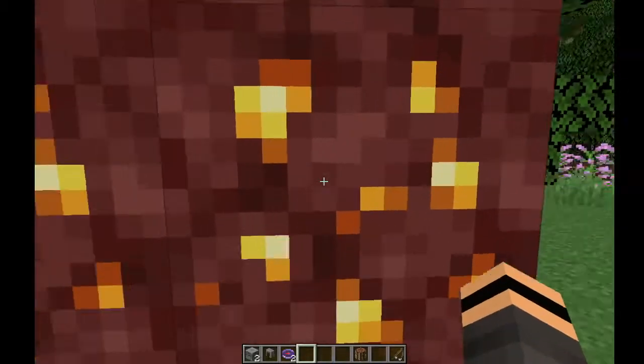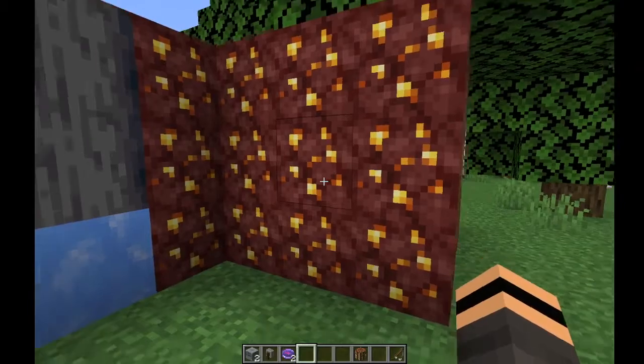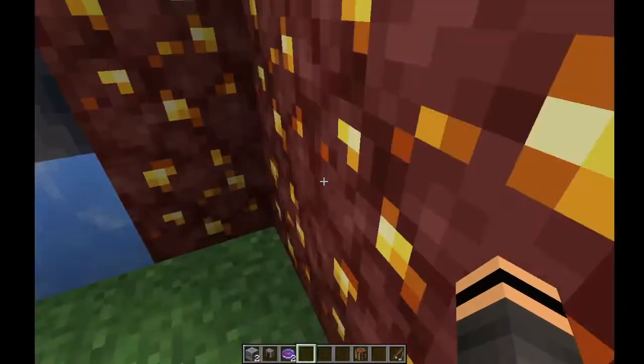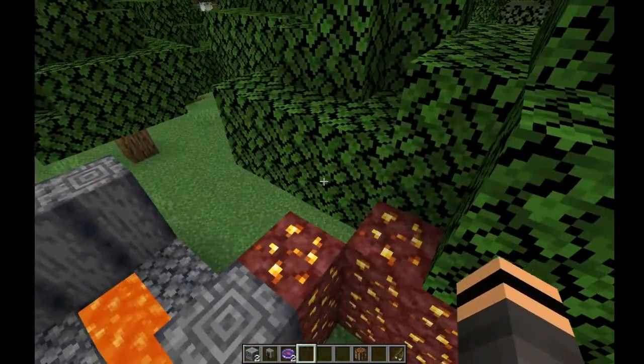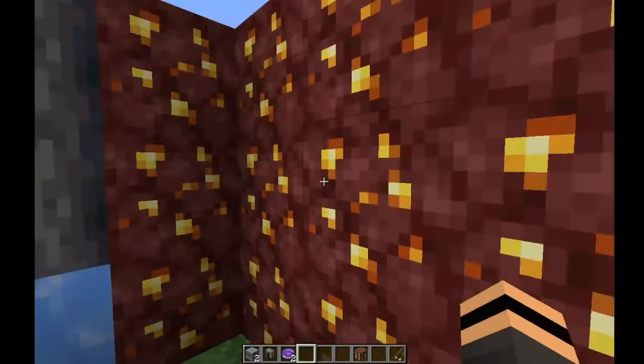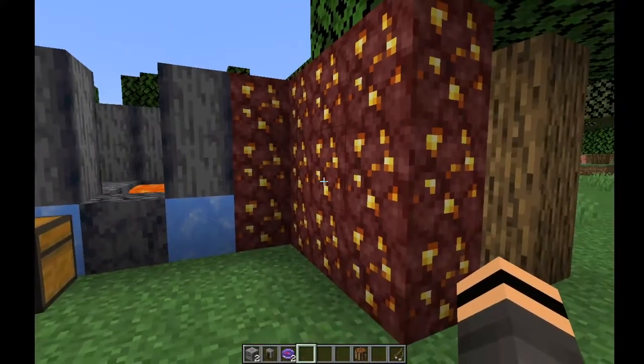Another new change: gold ore now drops experience, and if you use Fortune it drops nuggets — which I originally thought it should have done. If you use Silk Touch you can smelt it to get the full ingot like normal. So it drops experience now if you use Fortune or just mine it normally. That's really cool.